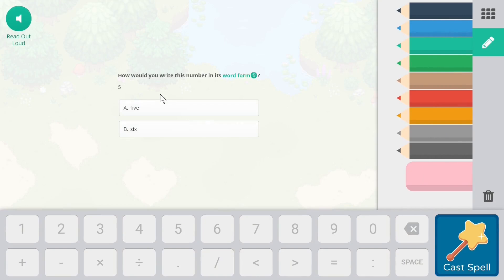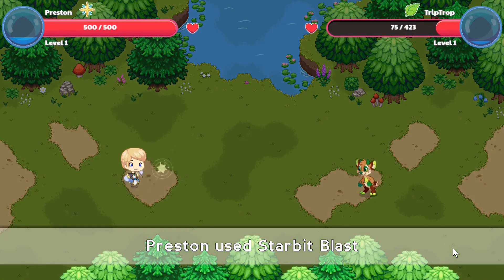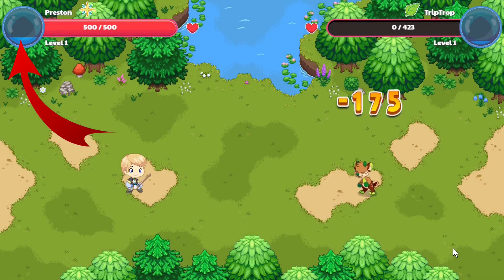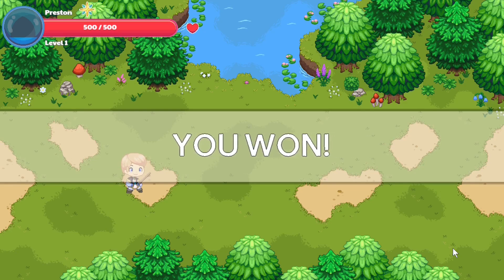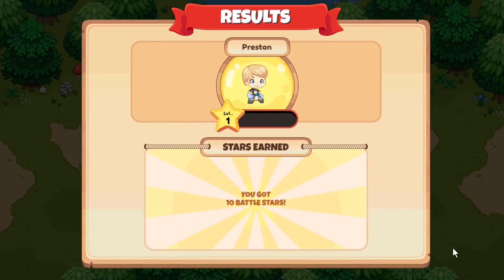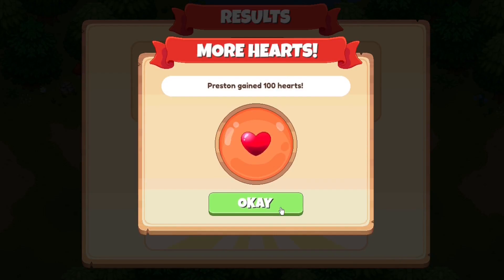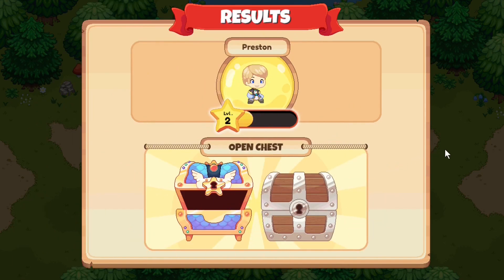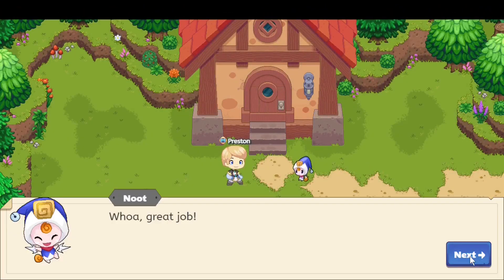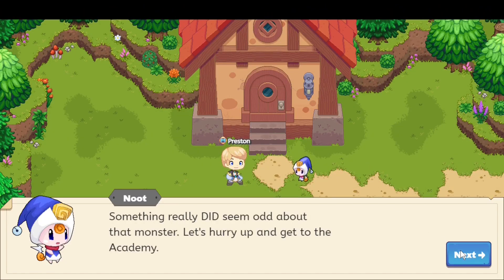If you notice in the top corner, the amount of liquid in the circle immediately rose after every spell you cast — that's how you charge up your attacks to cast other types of spells. From the first battle you get enough member stars to automatically level up, and from the second battle you get 20 member stars which pushes you to level three, where you can cast area spells.